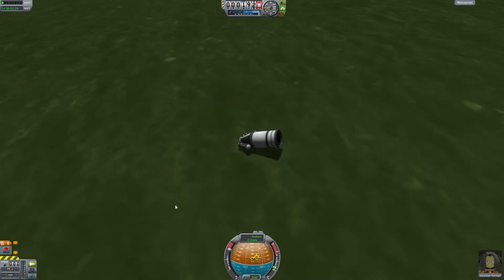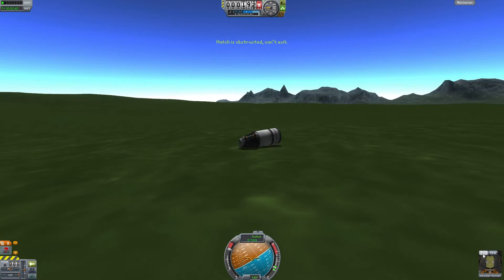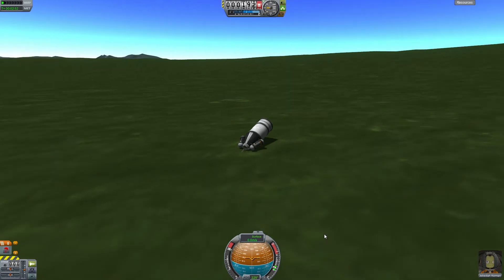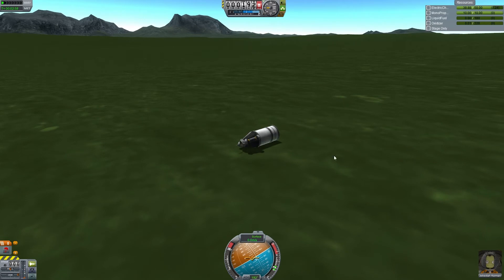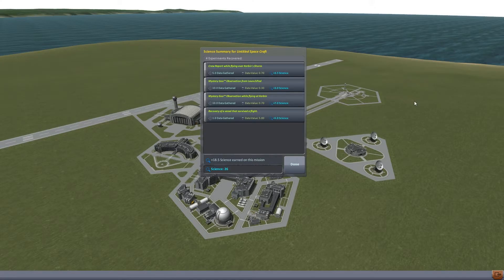Come on — just rotate. Rotate it. Oh my gosh, it's just... oh, come on, it's obstructed. Well, now I ran out of energy. He's not getting out. Okay, screw it — we don't want a crew report. Let's just recover and let's go somewhere else. I didn't think that through. But that did get us 26 science, which allows us to come over here and get a few other things.